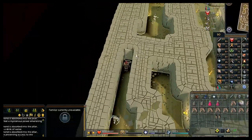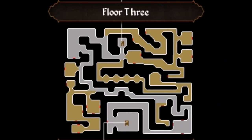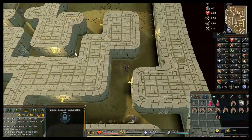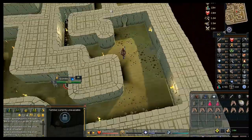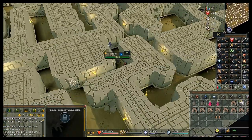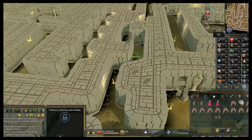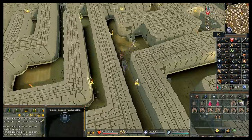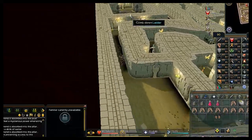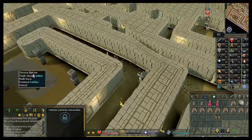Climb down the ladder to the third floor. You'll be in the northern part of the floor — go south then west, south once more, all the way east, then follow the south wall until you get to the room with the ladder. Keep an eye out for traps. Climb down once you reach that room.